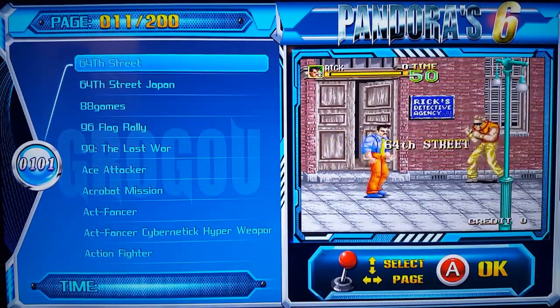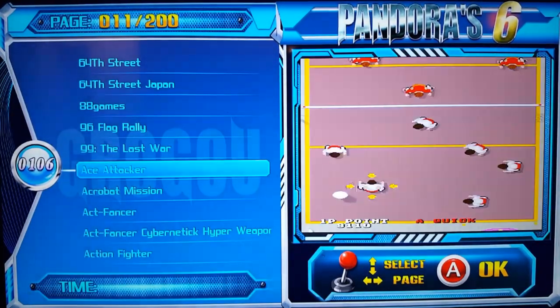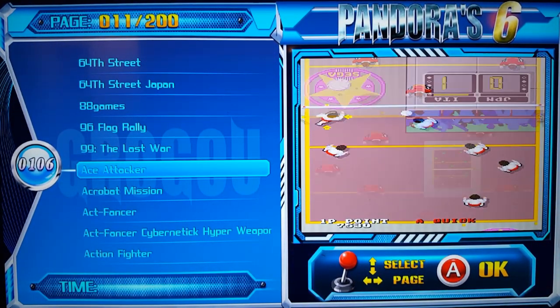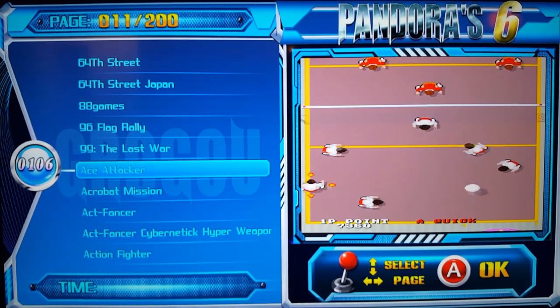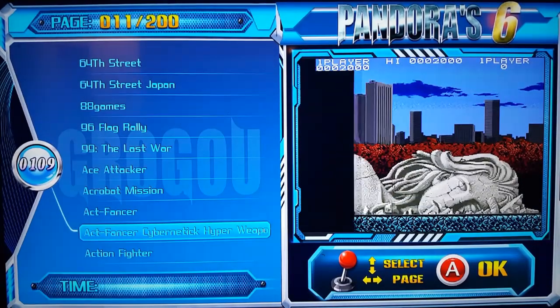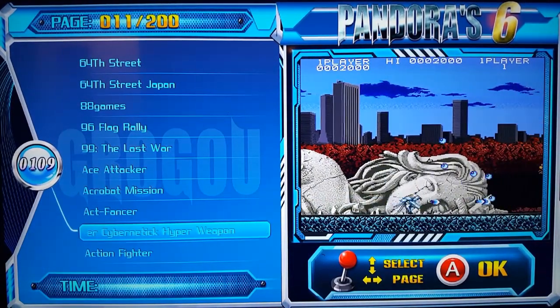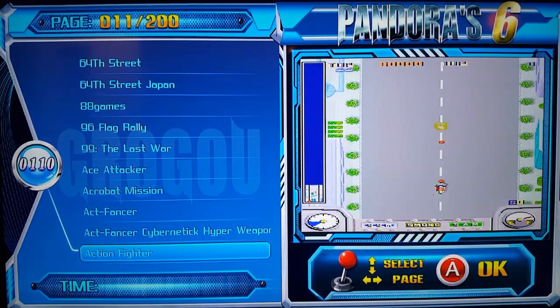Now we start with the letter A - finally reaching it. So we have Ace Attacker, Acrobat Mission, Act Fencer - I believe it is Act Fencer, again I don't know what the difference between versions is. I used to play this one in the arcade a long time ago. Then Act Fighter.